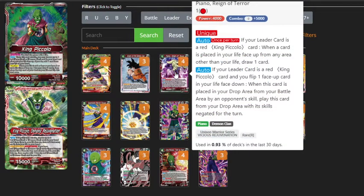The other centrepiece of the deck is Piano Reign of Terror — the only Reign of Terror that doesn't bring himself up from life. He's Unique and has an auto: he's a 1-drop battle card. If your leader is a Red King Piccolo card, when a card is placed face-up in your life from any area other than your life, you draw a card. I cannot explain how amazing this is. It's a good job that Bandai printed this guy with Unique, because if you could get multiple copies of this card out and draw 3-4 cards a turn it would just be so broken.